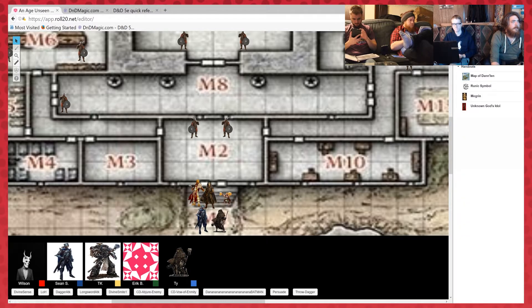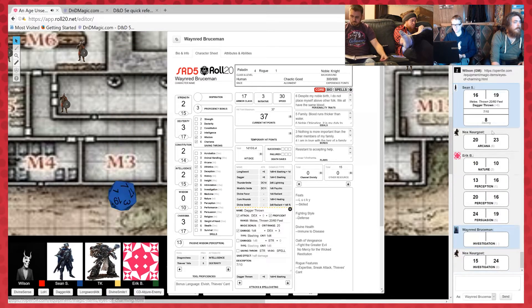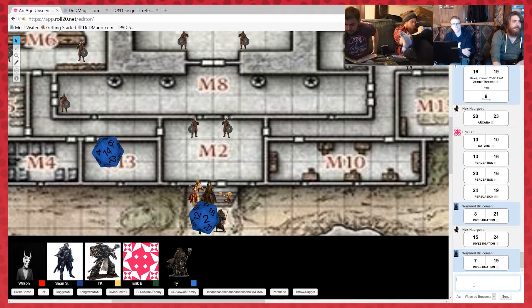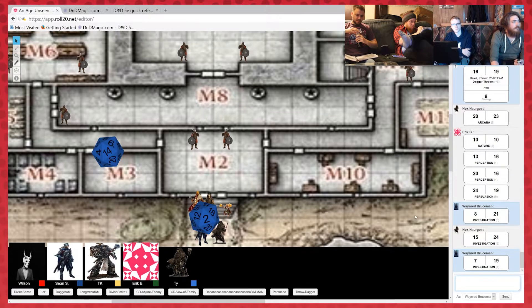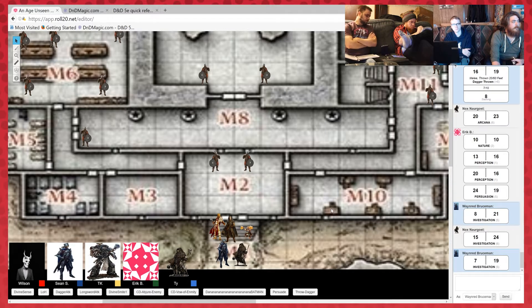Both of you make investigation checks at disadvantage, because you're having to walk through this place and you can't take the time to stop and actually notice things. Nox, you're able to pick up on where you see staircases and different placements of doors. With what you've seen from the outside and now being on the inside, spatially it seems like there should be certain rooms placed in certain places, so you get somewhat of an idea of where you are. You're not lost the moment you enter this large mansion-like building.